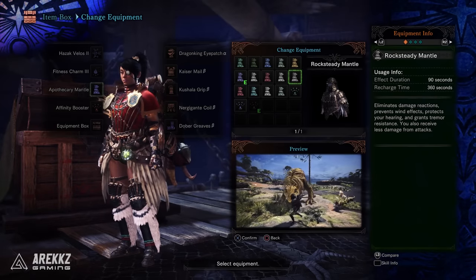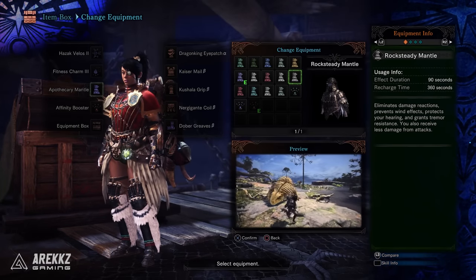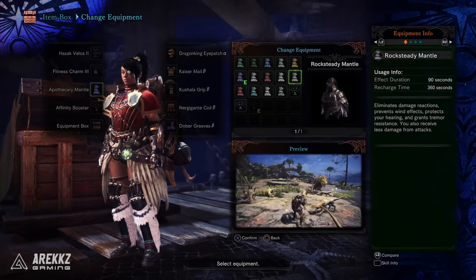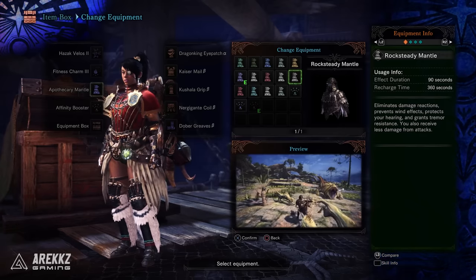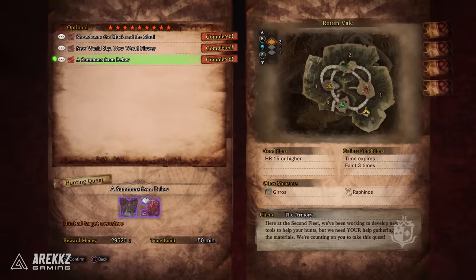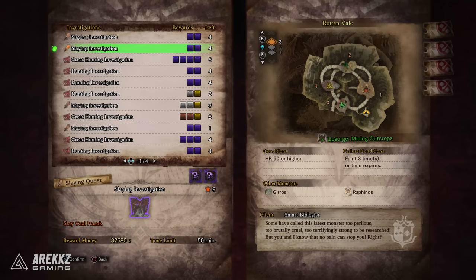Moving on to the Rocksteady Mantle — this eliminates damage reactions, prevents wind effects, protects your hearing and grants tremor resistance, plus you take slightly less damage from attacks. For this one you'll need to be in the end game, HR 50 plus, and complete the 9-star quest A Summons from Below, which has you hunt a Tempered Vaal Hazak and an Elder Garon. To unlock this quest you have to have hunted 5 Tempered Elder Dragons — some people say only 3, but for me it only showed up after 5, so hunt at least 5 and it will show up.